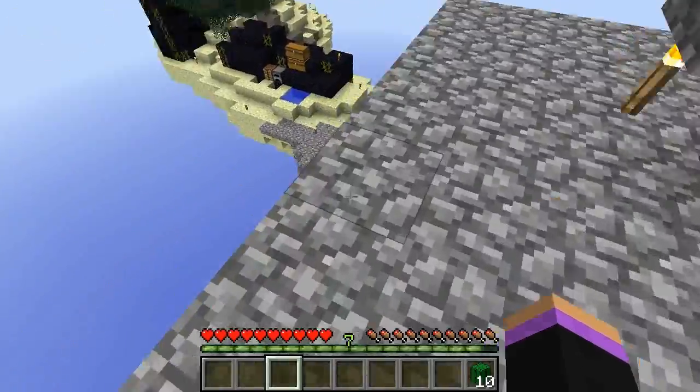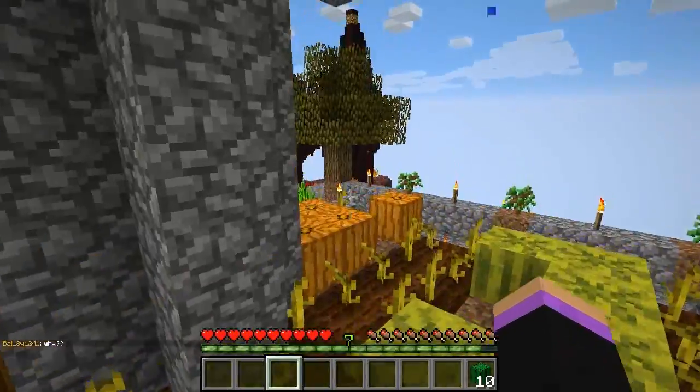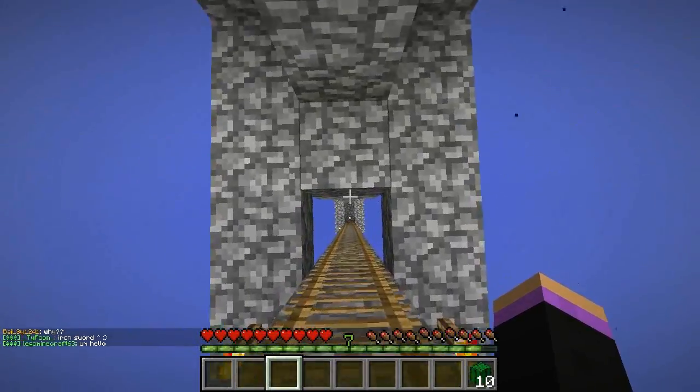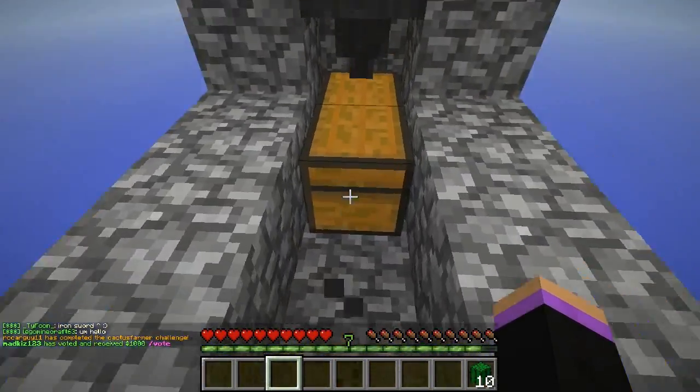By the way, the way I get the eggs is when the mobs spawn down here — zombie chickens, not as rare as I thought they were. They will spawn and then they'll fly down here and they'll just be laying eggs into the hopper. So it's actually quite nice to have.